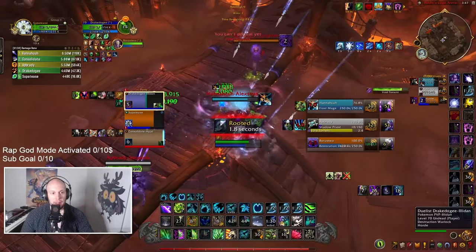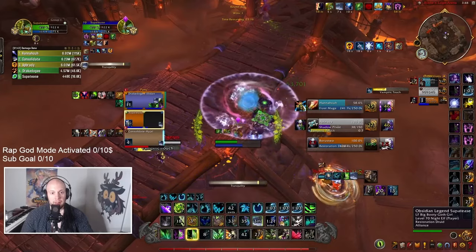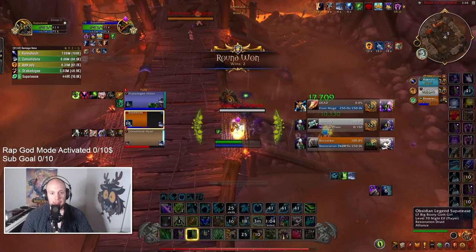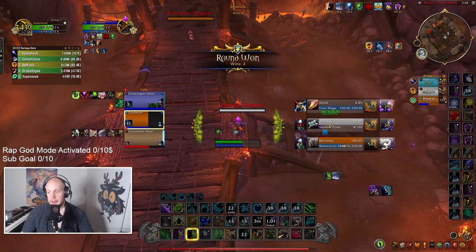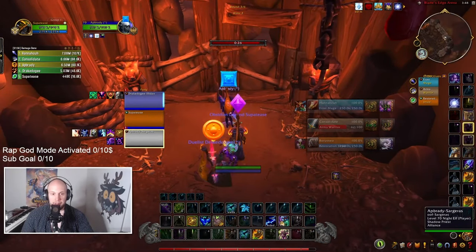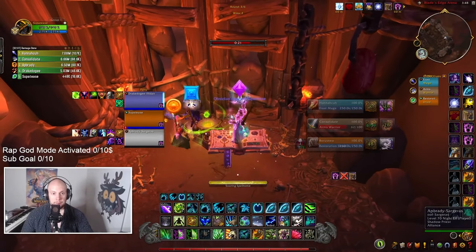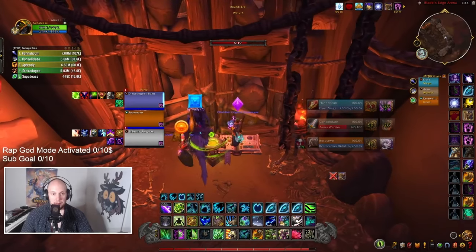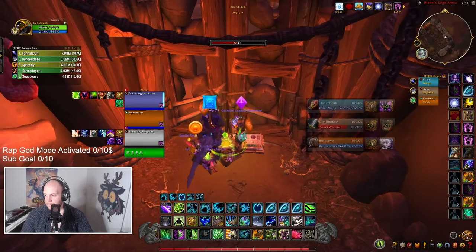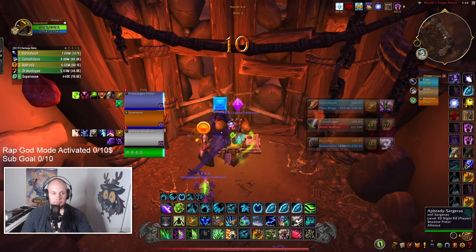Here we're going to use Cenarion Ward and Swiftmend it, although our Rejuvenate falls off so it becomes a little bit stressful. Rejuvenate extended, and we're getting attacked here, so we're going to Tranquility — just to take advantage of the fact that I can immune damage here and reset my cooldowns and get to that second tree. Tranquility is a really high-value ability because you either want to use it to protect yourself from dying, since it's an immunity to damage, but you also want to use it to get the cooldown reduction. So it's kind of an efficiency cooldown, and you have to think of it both ways.